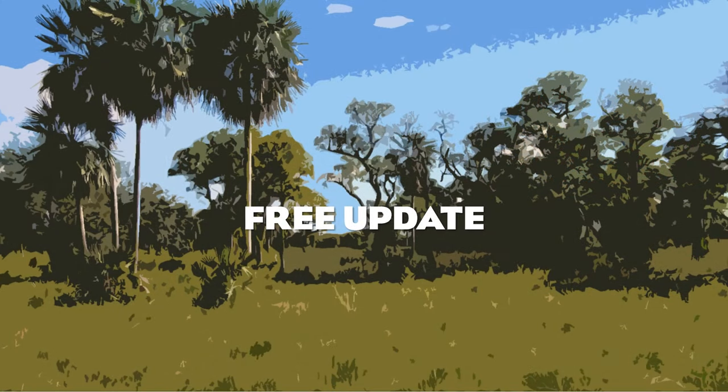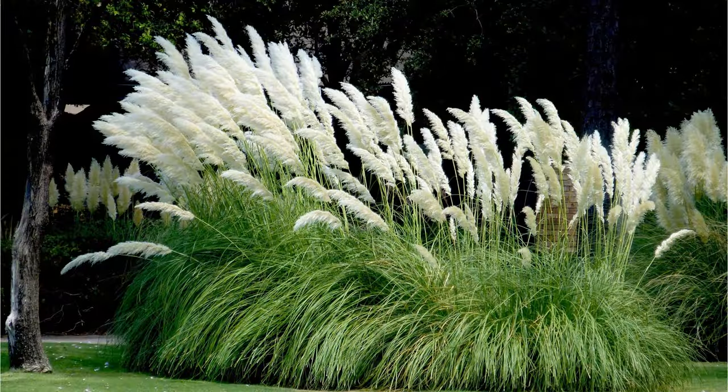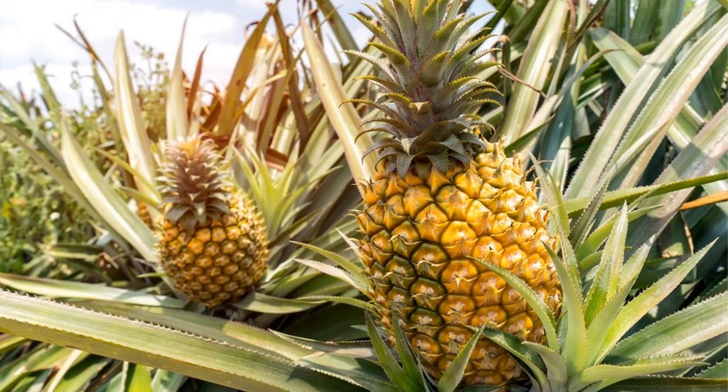Moving on to the free update, we start with the foliage: the walking palm, the cacao tree — also known as the cocoa bean where chocolate is largely made from — pampas grass, cerrado golden grass, the mariche palm which would make a great addition to any cerrado habitat, and the pineapple, which would be a cool addition as a plant with fruit that would be a great addition to many habitats.